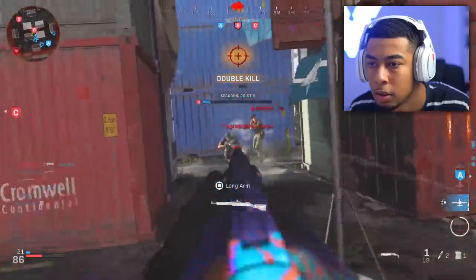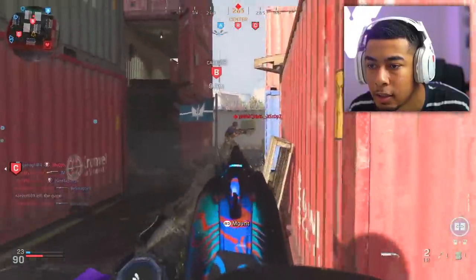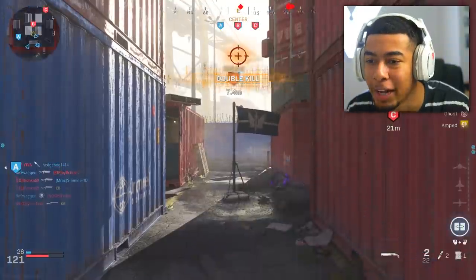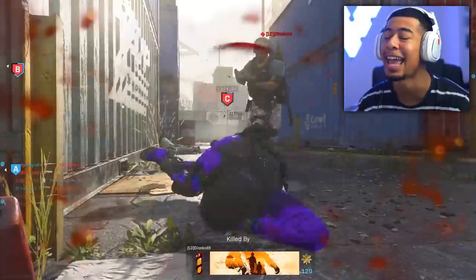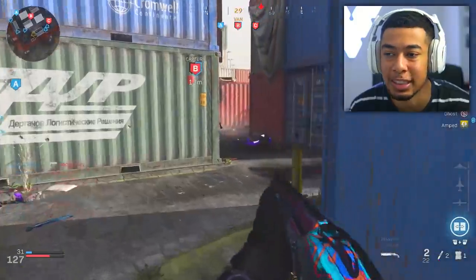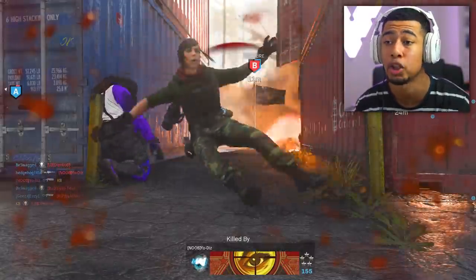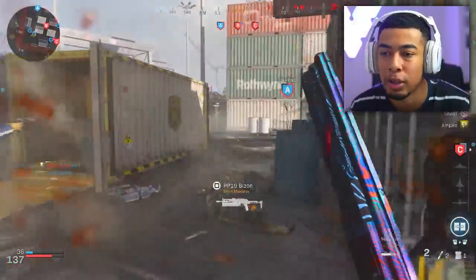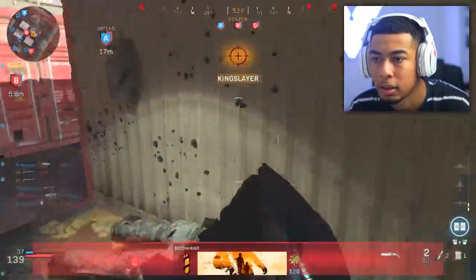It's back boys. This might be my new permanent secondary. I'm starting not to trust the snake shot - I used to trust it a lot, then it got nerfed a little bit. If you're hip-firing with the snake shot, you're gonna get at least two hit markers. You can't really get a one-shot hip-fire, but with the 725 if you're in shotgun range it's going to happen almost guaranteed.